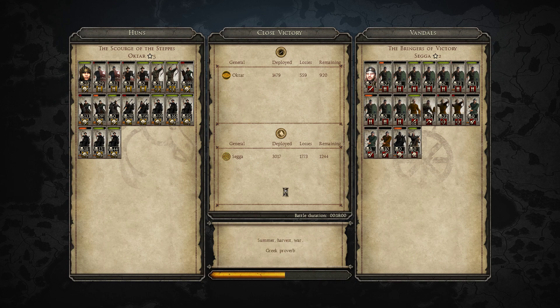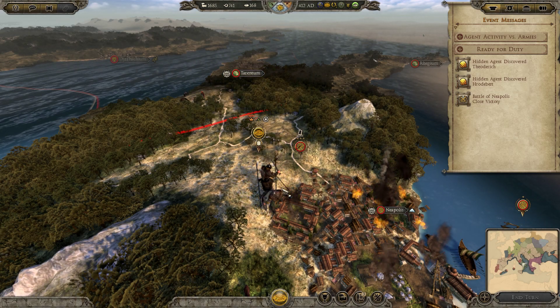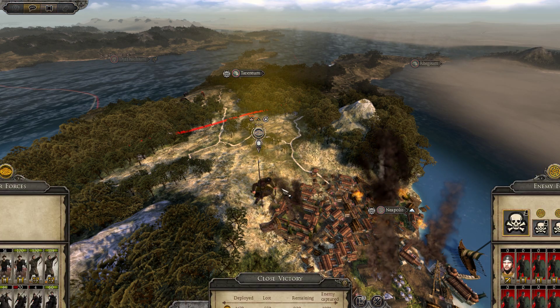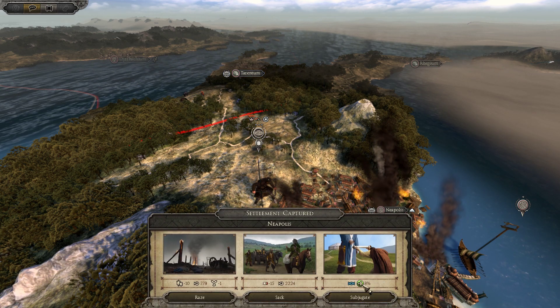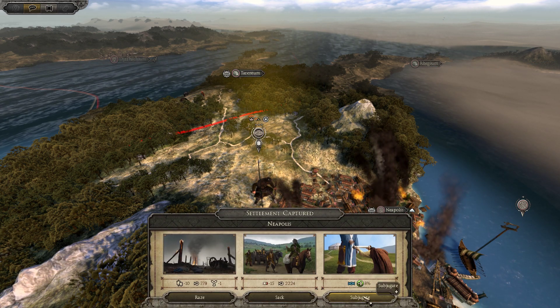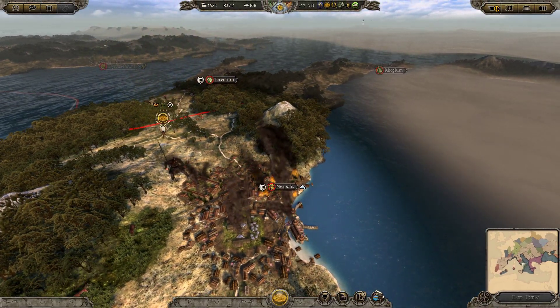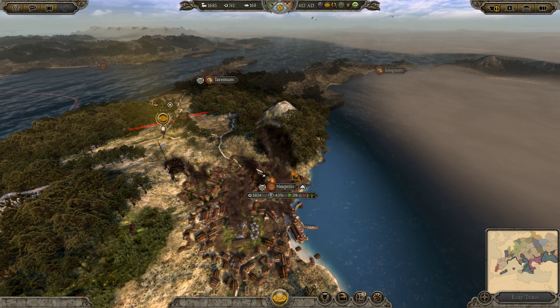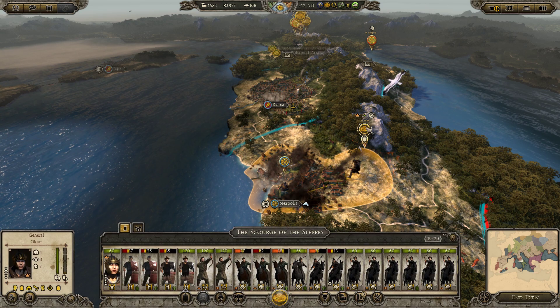We used morale and we broke them, even though they still probably outnumbered us massively. 500 of ours dead — I thought we were going to have to attack and retreat at least three times to take that. Excellent stuff! Oh, that's fantastic. Unfortunately I think that does mean we've killed their army, so as much as I wanted to subjugate them — we can subjugate them, which is brilliant! But unfortunately we've just killed their army off so they're not going to do much of use. But still brilliant — we've subjugated the Vandals!